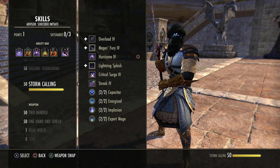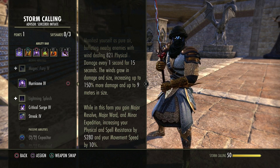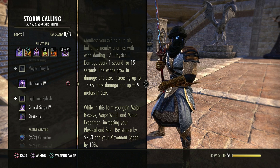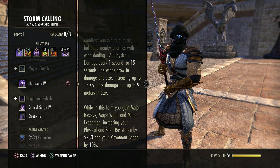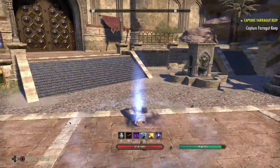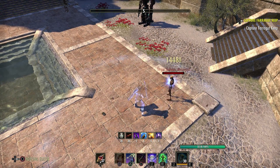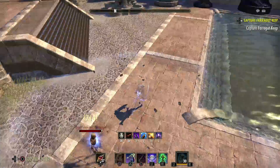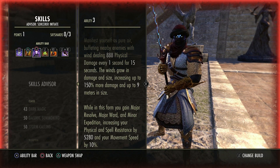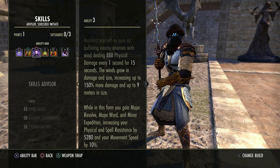Okay, Hurricane — this is really, really helpful actually. This is in Stormcalling. It's the second ability you unlock and you want to morph it to Hurricane, that's off Lightning Form. Now this will put a whirlwind effect around you. It will do damage every one second and it will get progressively stronger once every five seconds. The size gets bigger, the damage gets bigger, and inside of it, anyone who gets hit will take damage. Also, while in this form, you'll gain Major Resolve and Major Ward, increasing your physical and spell resistance by 5,280. This is a resist buff as well. You activate it, you see this circle around you, anyone in here will get caught with damage every second, and it expands and hits even harder. It goes up and up. Every five seconds the damage will increase and after 15 seconds it will disappear. Keep that up as much as possible.